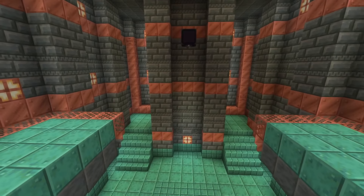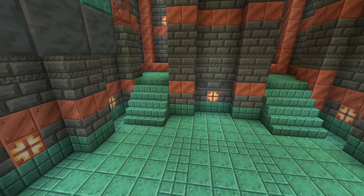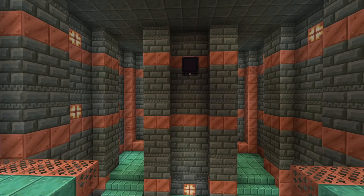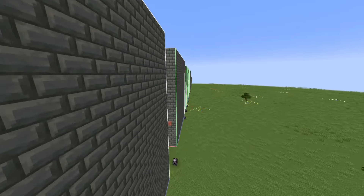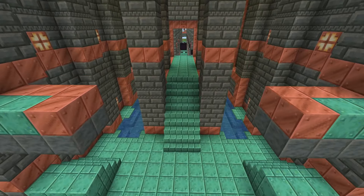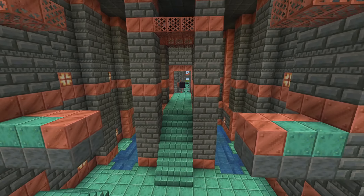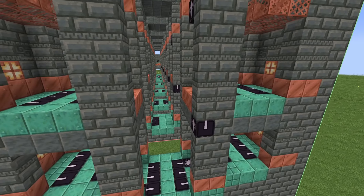There are two types of corridor end rooms. End room one has staircases on the sides leading up to another room behind it, and that's where the ominous vault generates. The other end room type has a single staircase in the middle with water on either side, four big pillars, and an ominous vault can also generate there.